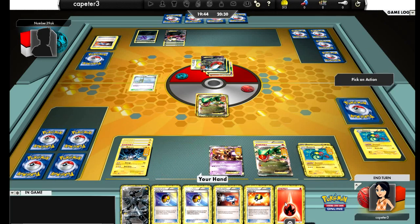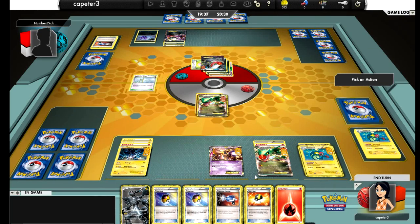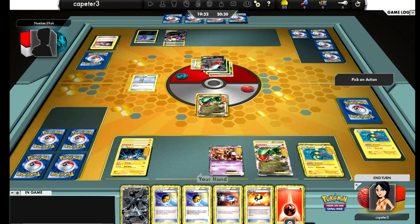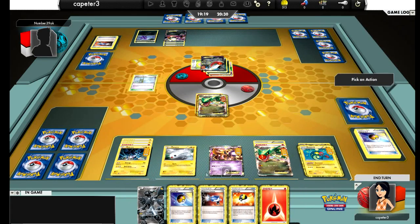I go ahead and promote that Rayquaza — pull another fire energy. Why am I pulling fire? Go ahead and attach the fire to Mewtwo, I suppose. I need a Level Ball for another Tynamo — then I can Dynamotor onto something. There's another Tynamo. I'll just take him out with my Zekrom — that's not that big a deal. It's just frustrating not to be able to use that particular Rayquaza anymore before he does get taken out.